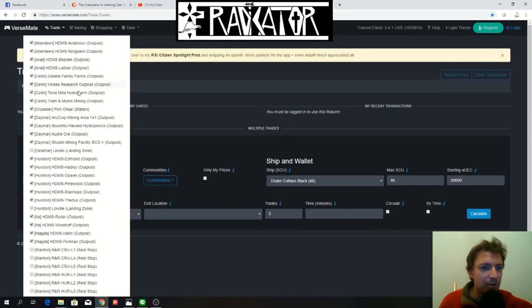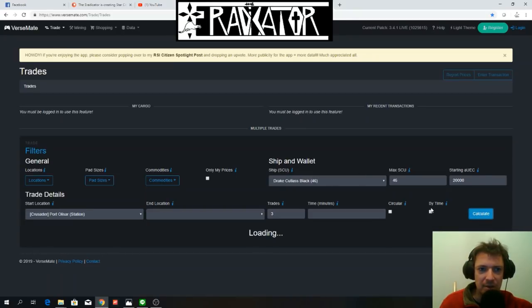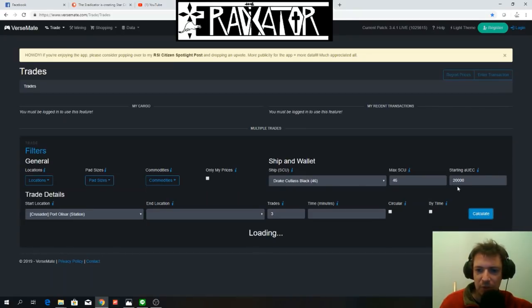We've got all our different locations now. We're going to set our starting location at Port Olisar. We're putting three trades, which is the maximum. We don't set an end location — we want the app to really give us what the best choices are. Let's calculate what this gives us with 20,000 Alpha UEC.